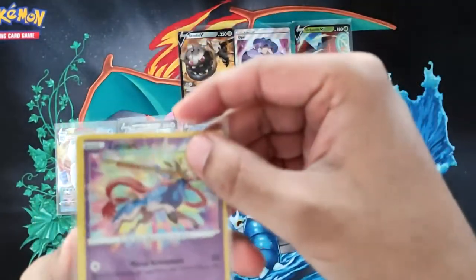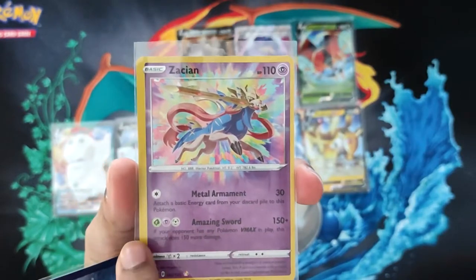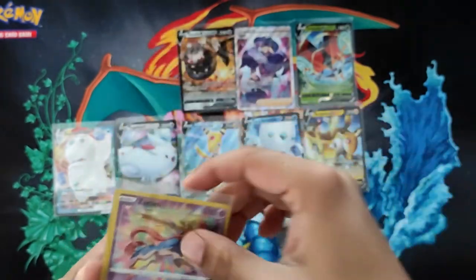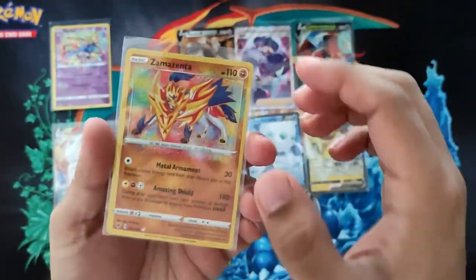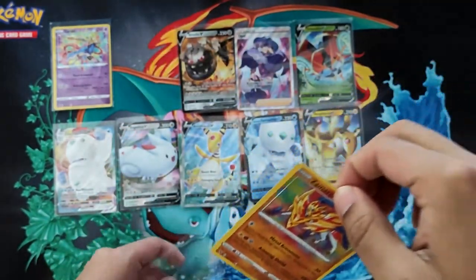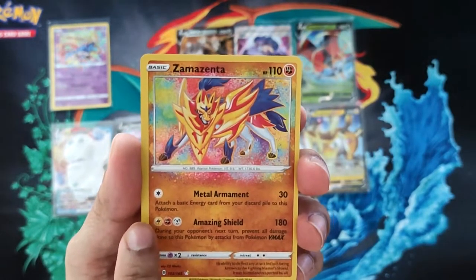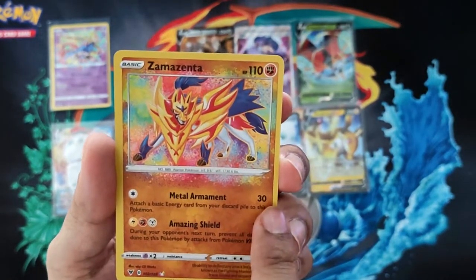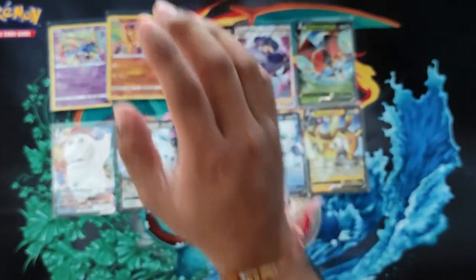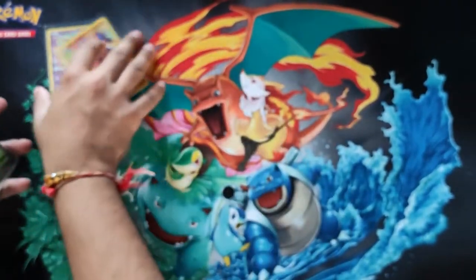Look at Zacian — look at how off-center this is. Look at the size of this left-hand border compared to the right. I'll take it out because it's reflecting quite a bit. Look at the border on Zacian — this side it's massive, and look at the border on the other side. It's definitely off-center — definitely not a 10, maybe a potential nine. I don't know what the boundary restrictions are for grading.